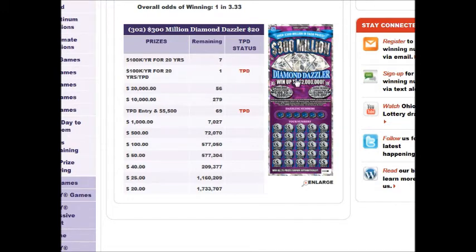Anyway, this ticket had seven top prizes remaining for $2 million. It also has a TPD — a top prize drawing — which is if you get the TPD symbol for $5,500, or 69 of those, you get $5,500 immediately and then you're in the top prize drawing, and after the game ends they draw one ticket out and that person also wins $2 million. There are 56 $20,000 prizes on it and 279 $10,000 prizes. One of the main reasons I chose this ticket was because of the top prize remaining, but if you look at $500, there are 72,070 $500 prizes on this game.